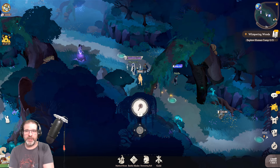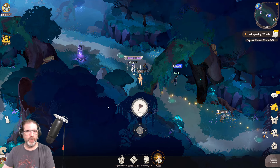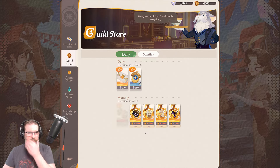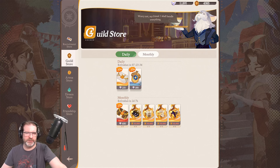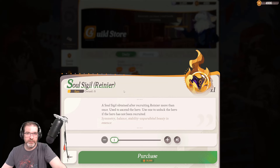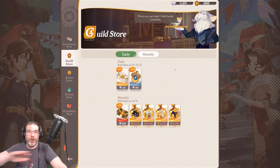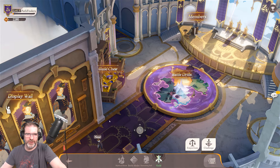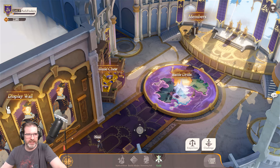Another reason AFK levels matter: once you hit AFK stage 30 you're going to unlock guilds — and guilds are super important. You get a lot of great resources and rewards, including battle drills as a guild game mode. In the guild store at the Emporium you can get Celestials and Hypogeans. My advice is to unlock Rainier first — he doesn't even require Ascension to be very useful and he is great in all game modes: PvP and PvE. It does take 30k guild coins, but he's definitely the one to go for first. Make sure to join an active guild, because the more active your guild is, the more rewards you get from guild chests and the easier those battle drills become.